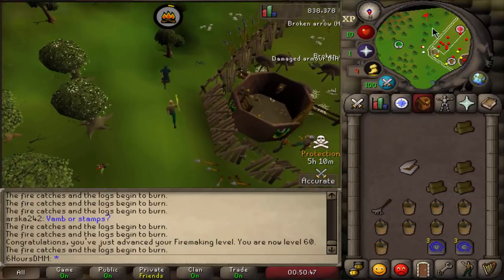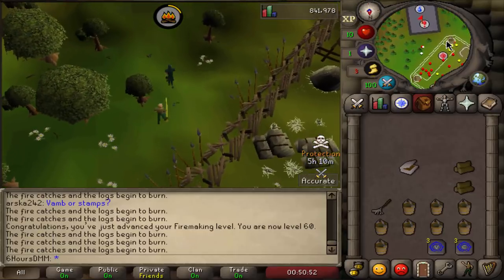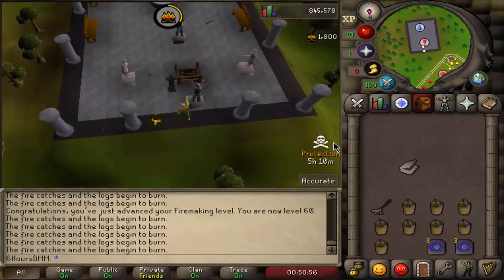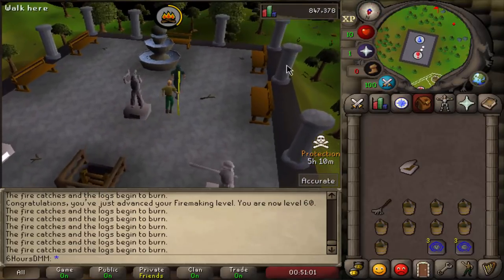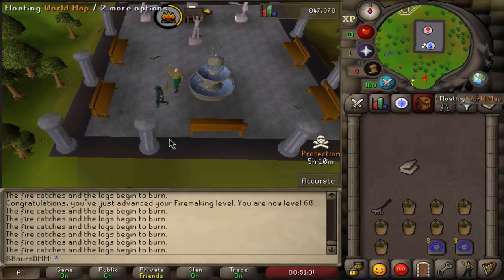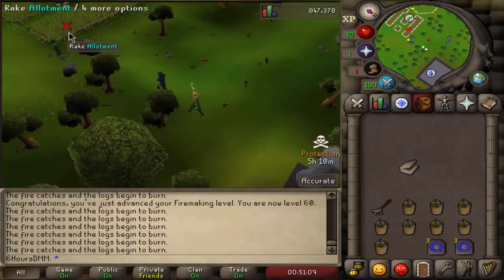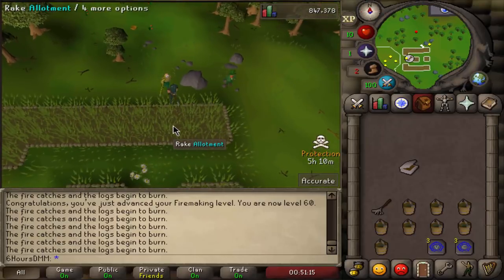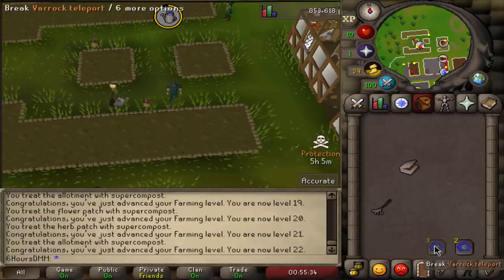There we go, 60 firemaking came through. Now we're making our way to Ardougne to rake some patches and compost them for farming XP. I'm not going to bother planting anything because it's just not worth it — I'll never pick them up. We're going to rake all of it, compost all of it, then move on to Camelot to do the same, then go to Varrock and continue with the plan. We raked all the patches and now we're heading to Varrock.